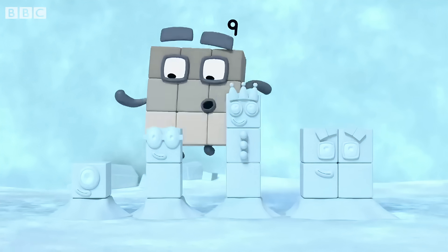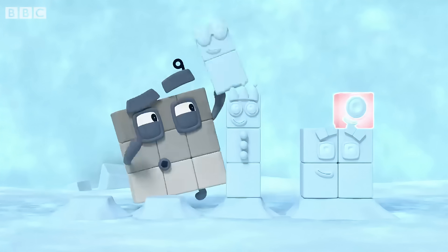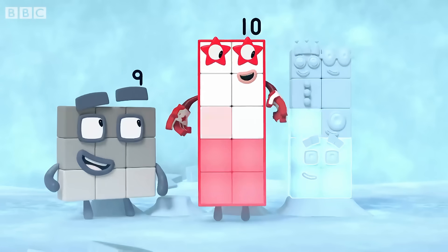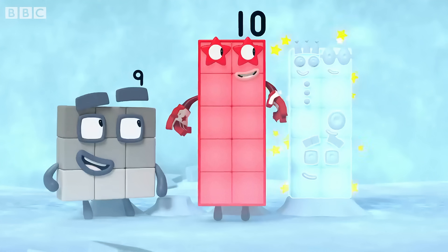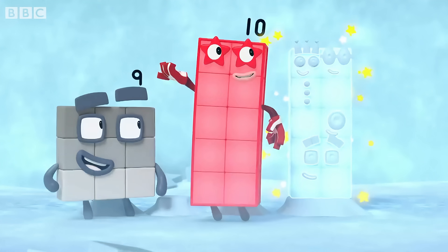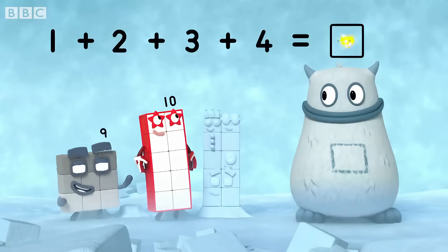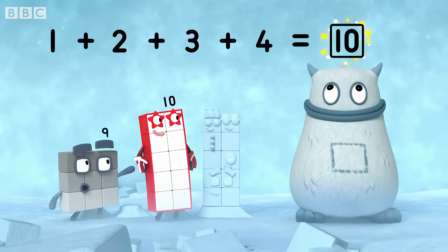Let's try adding the snow blocks together. One, two, three, four. One, two, three, four, five, six, seven, eight, nine, ten. Ten snow blocks. So one plus two plus three plus four equals ten. There's a ten in your tum.